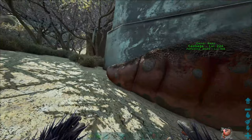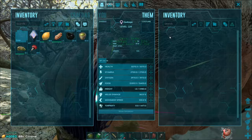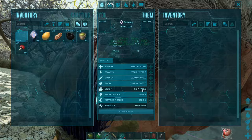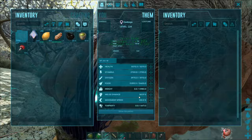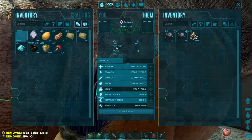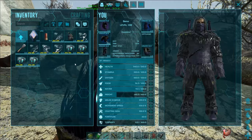And there we go — we got ourselves a gas bag! It came out to be a level 224, and it is a female. Health is 5,000, stamina is 2,700, weight is almost 5,000 which is pretty good — that's what we'll be putting a lot of stats into. Damage is 363 and movement speed is 100. I didn't need to use any narcotics, which is kind of nice. Let's take the stuff out, drop everything into him, and put him back in the cryopod.